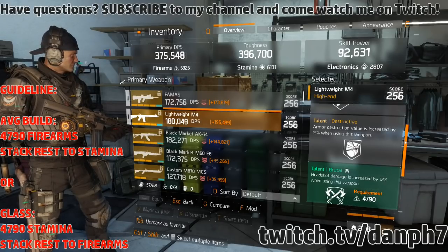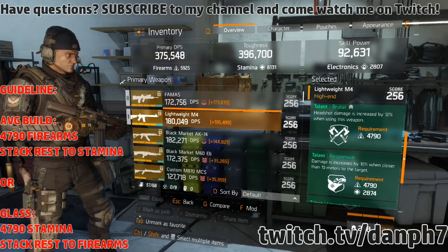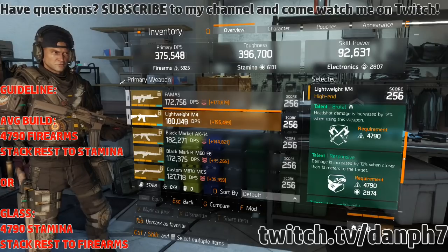A crude way to understand Destructive: basically 15 divided by 3 gives you roughly 5% additional effective damage. But with my enemy armor damage at 56%, I take 56 divided by 3 and I'm doing an additional 18.6% damage to players. That is why stacking enemy armor damage is so important right now.